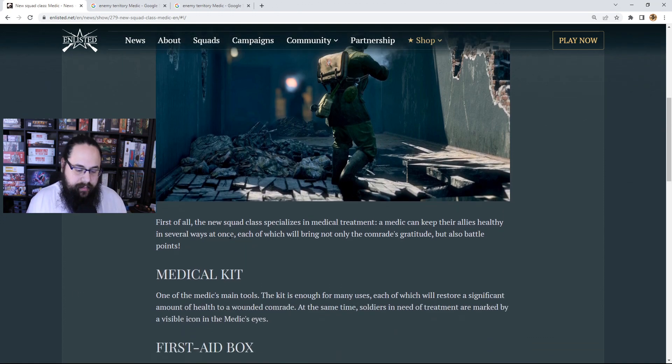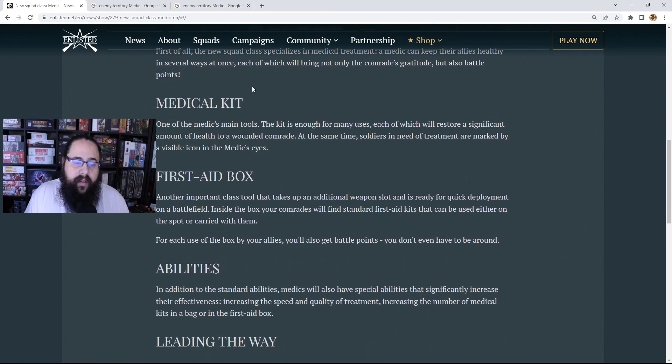Let's take a look at the medical kit — one of the medic's main tools. The kit is good for many uses, each restoring a significant amount of health to a wounded comrade. Soldiers in need of treatment are marked by a visible icon on the medic's screen. Right now if you're damaged you can apply the kit yourself, but it only heals maybe 10–15–20% of your health unless perked. The medic is going to be able to do that manually for us — but how much will it heal? 80, 90, 100%? Is it a full heal? We don't know.